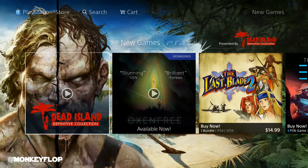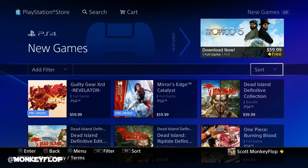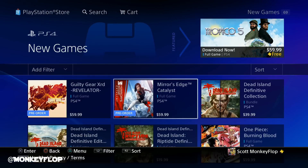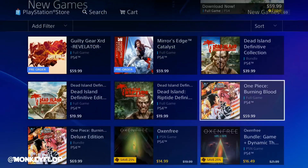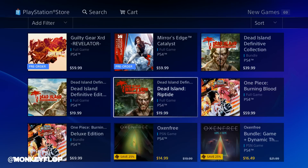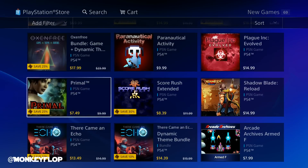Let's go into New and check out all the latest releases for the PlayStation 4 PlayStation Store. This is cool because we can also see any new PlayStation 2 games re-released on PS4. Browsing through: we've got Mirror's Edge, which is actually a pre-order and hasn't released yet. We also get Dead Island Definitive Collection, which dropped today — if anybody's picked it up, let me know in the comments. The full game is $20, which is a fair price. We also get Dead Island Riptide Definitive Edition.